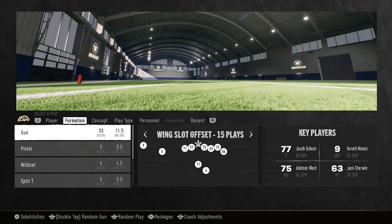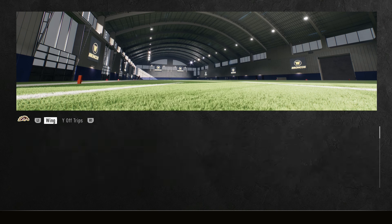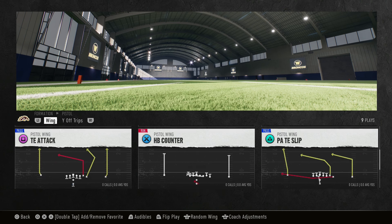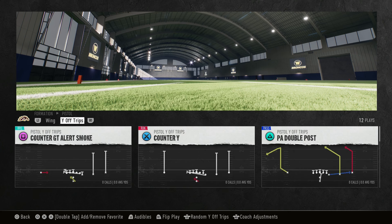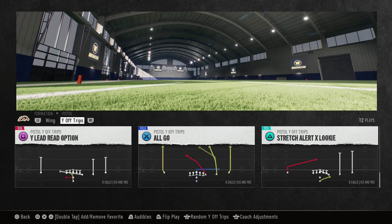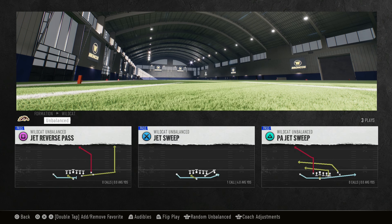Let's start with formations. The bulk of the playbook is shotgun, but let's go over pistol first. We've got pistol wing and why off trips. The pistol has your basic under runs, play action, and option — nothing too crazy. If you want to sprinkle some of that in, you can. Why off trips is just run and play action with a little drop back and a couple screens — nothing too exotic, but it's in here if you need it. We also have a wildcat formation with three plays — it's a whole jet sweep series.